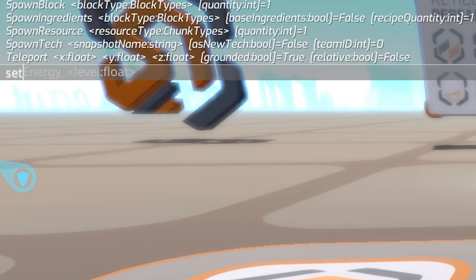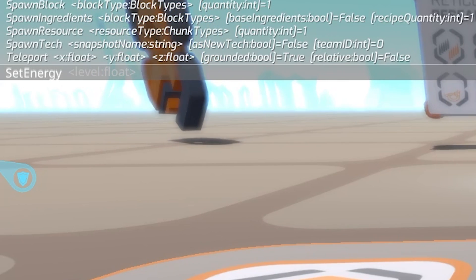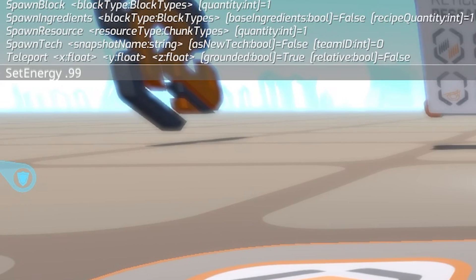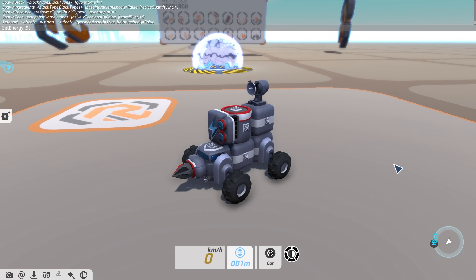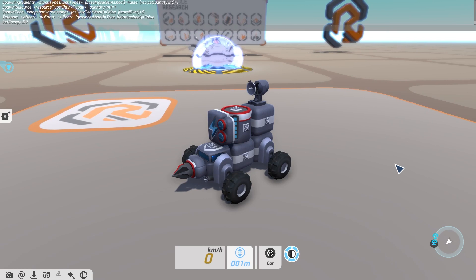Another super helpful command is the 'set energy' command — being able to instantly recharge your batteries comes in real handy when you need full batteries. To use it, open the console and start typing 'set energy', then hit Tab to select it. You then need to set the battery level using a number between zero and one. I want 99% battery level so I add 0.99 at the end of the command, hit Enter, and quicker than you can say 'GSI one block' my battery level is set to 99.